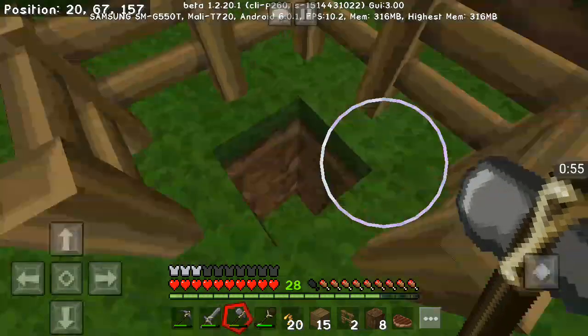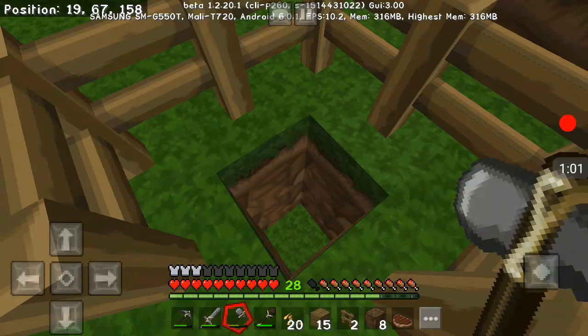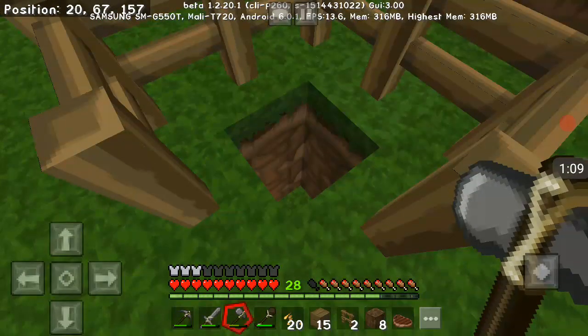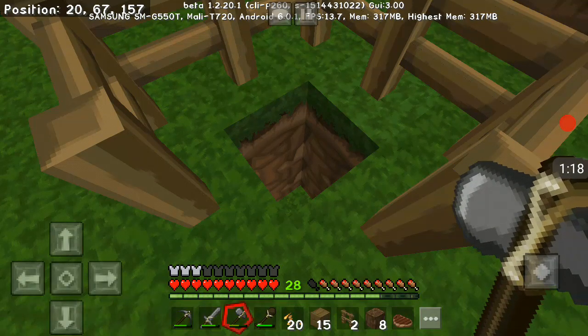So basically in this hole they're gonna be dropping at the bottom. It's gonna be like a hopper, and the bottom of the hopper's gonna be a chest for eggs and all that. I'm gonna go make a hopper and then dig underground and make it all nice where I can have access to it.